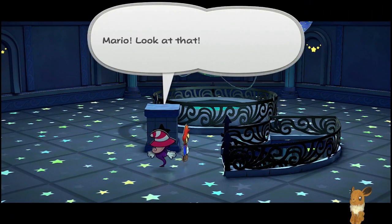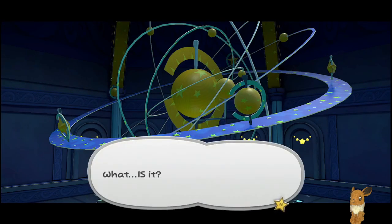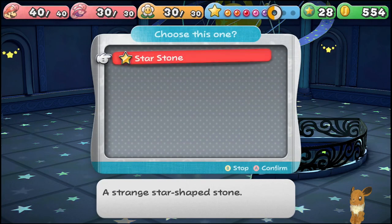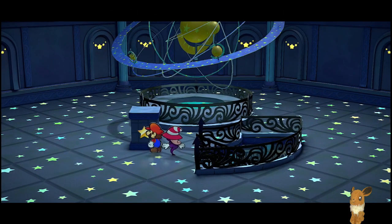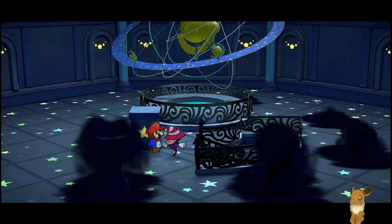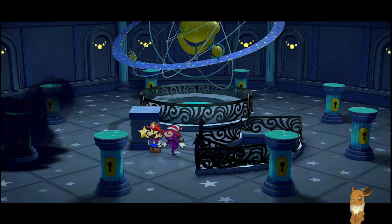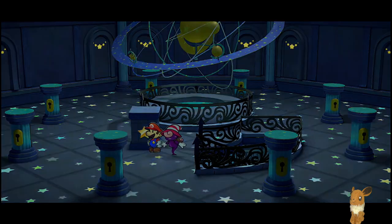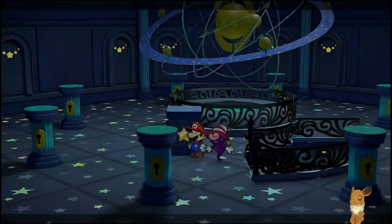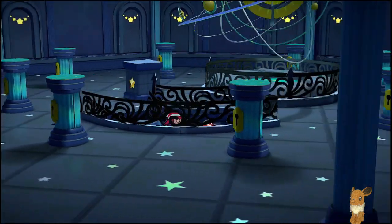Third floor? Mario, look at that! What is it? Third floor — this is where the star stone we got comes into hand. Now all these doors get activated, and I'm sure you can see what we've got to do here. We've got to get some keys. So let's start going around in a clockwise manner.